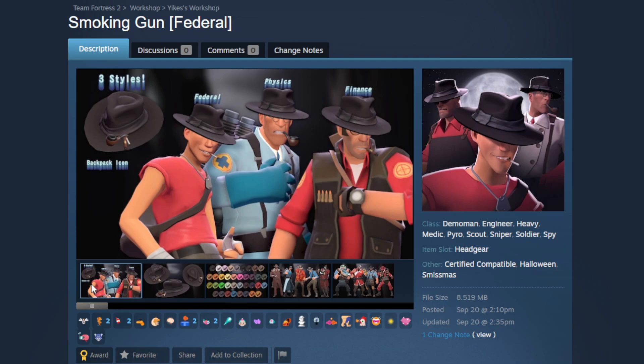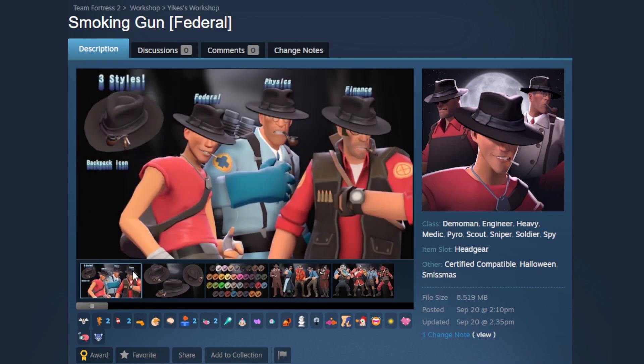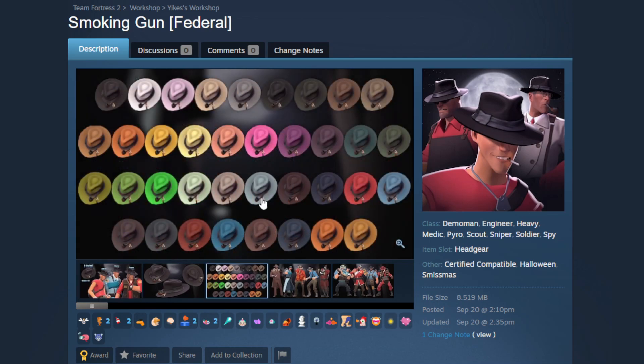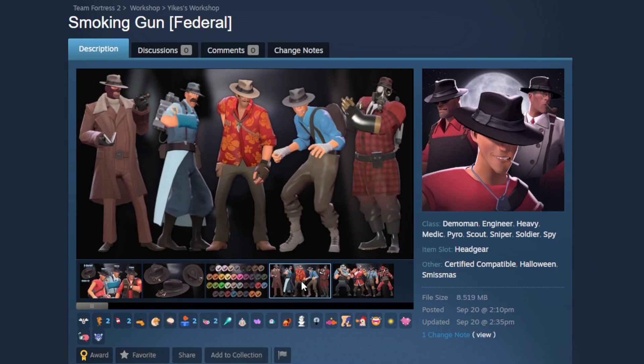We're starting here with the Smoking Gun, a really nice all-class hat. It has three different styles, but the paint region is always the same — what changes is what the class is smoking: a cigarette, a pipe, or a cigar. A lot of classes have a bunch of cigar or pipe cosmetics, and not all classes have access to certain things, so having this in an all-class hat with all these options is really going to open up different loadout combinations.